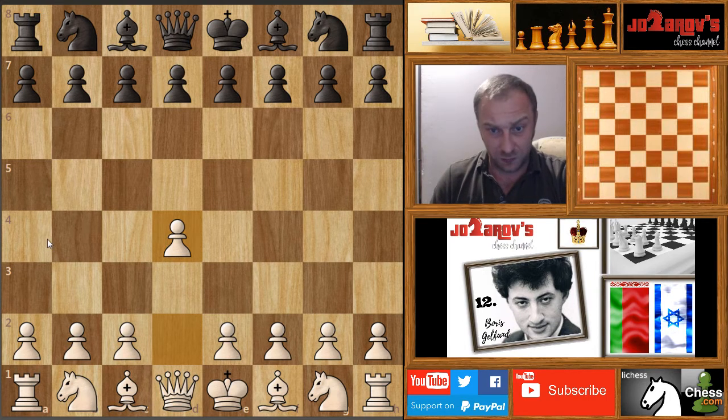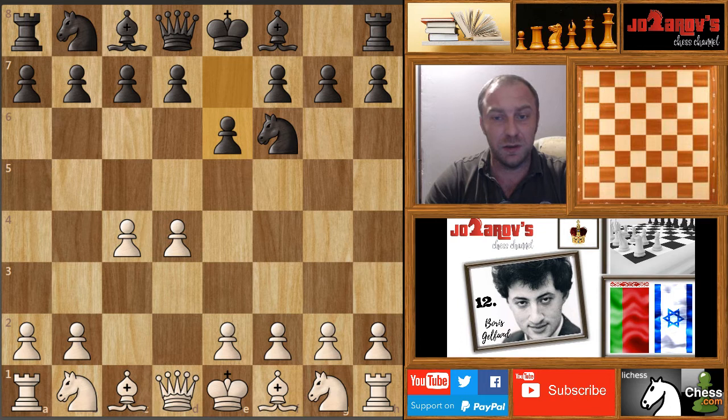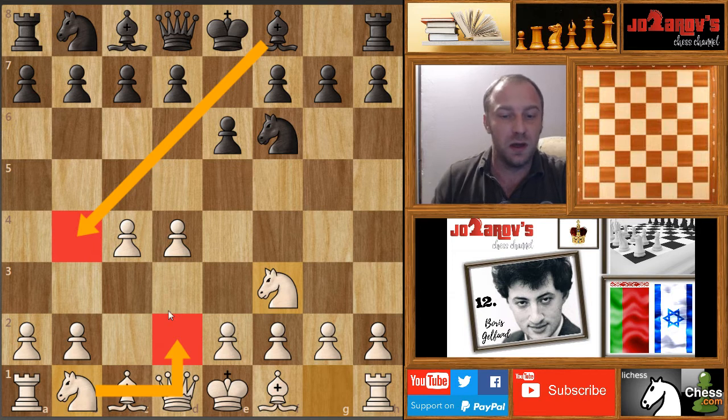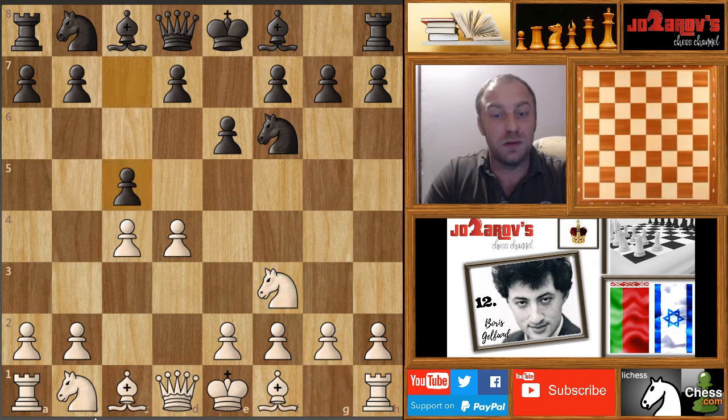So we have here D4 and Knight on F6 by Jobava. C4 and E6, the Nimzo-Indian defense. Now Knight on F3, this anti-Nimzo-Indian with Knight on F3. I've explained it a couple of times in my previous videos. After Bishop on B4, which is the main idea, we play Knight from B to D2, avoiding the doubling of pawns on C3. So now Jobava transposed into sort of a Benoni style with C5.